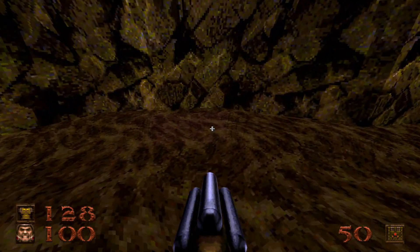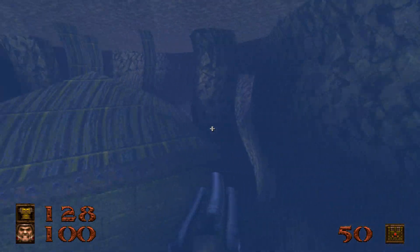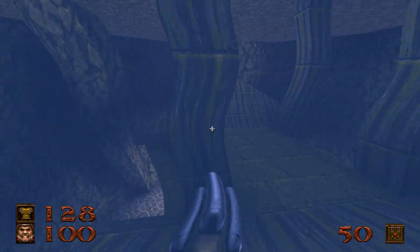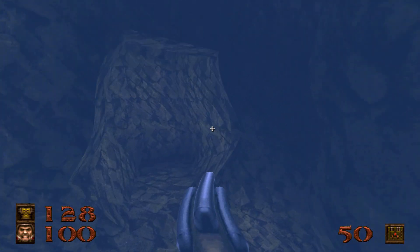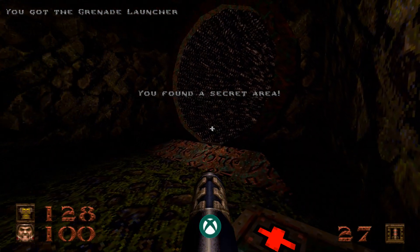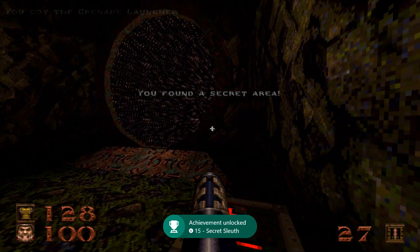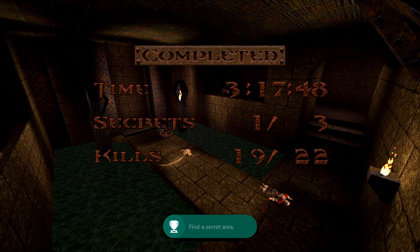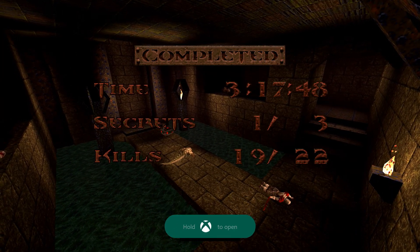Then we're going to head back into the water, and in the water there's a cave over here to the right — I accidentally get turned around for a second. But over here to the right we're going to swim through and pop up through the water. This is going to unlock the secret area achievement if you haven't gotten one before. And then once you go through the portal, you'll get your Vertical Vengeance achievement and unlock a secret level.